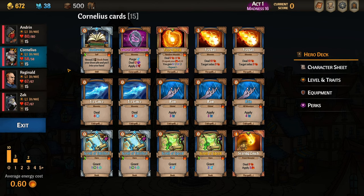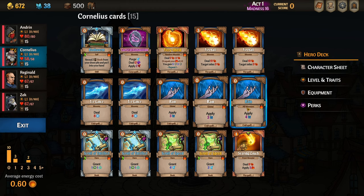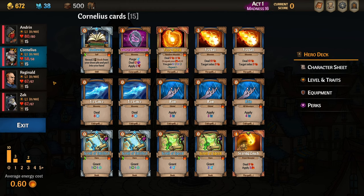Cornelius also has a simple game plan. His job is to speed up Zek and Reginald, doing that with Yellow Scroll of Speed and Blue Scroll of Speed respectively. Yellow Scroll of Speed starts in our opening hand because it's an 8, but Blue Scroll of Speed does not, which is why we'll be fetching it out of the deck with Bookworm and placing that on Reginald. Cornelius also has two Scrolls of Intellect in his starting deck — which is unbelievable. Those we upgraded to make an 8, one going to Reginald and one to Zek.